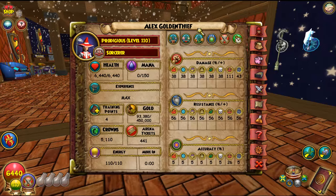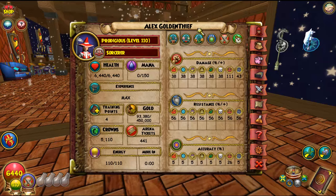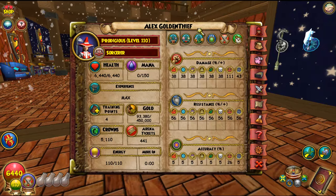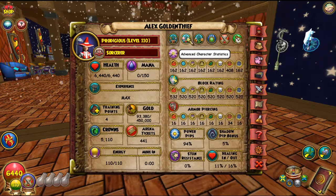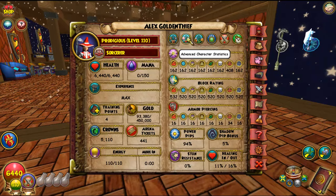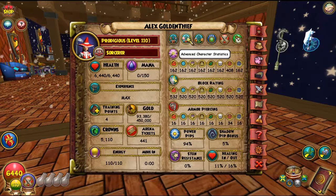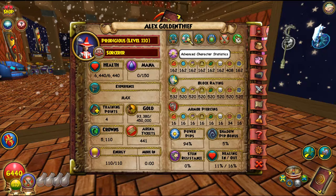My Balance stats are pretty good: 111 damage, other schools at 38 — I don't have a mastery amulet and don't need one. 56% resistance to all schools, which is really helpful. 26 accuracy — I don't think I'll be fizzling unless they put Mantle on me. 400 critical and 520 block to all except fire. I have 34 pierce — I might get more if there's a better wand, so comment below if you know of one.